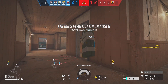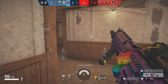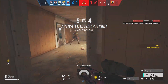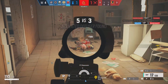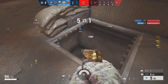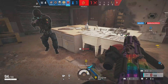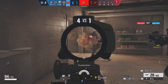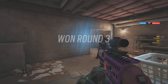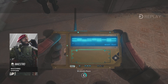A-4 located. Disable it. A-4 remaining. Friendly disabled the defuser. Mission successful.